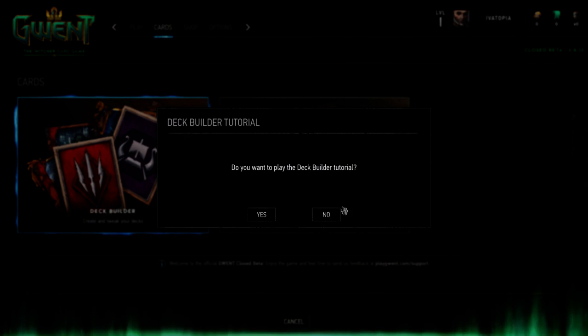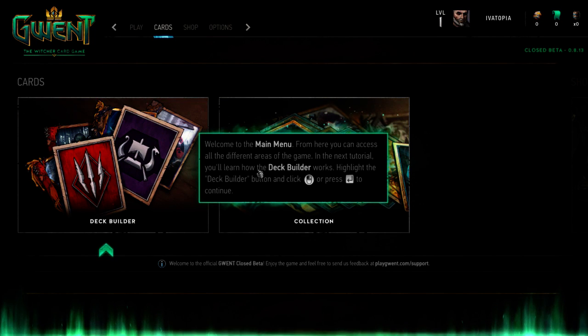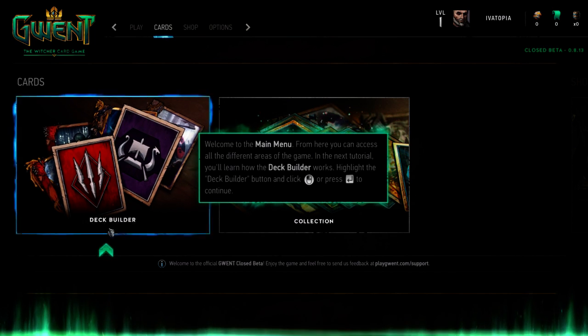Do you want to play the deck builder? Yes. Hopefully it's not too long. Welcome to the main menu — from here you can access all the different areas of the game. In the next tutorial you'll learn how to deck build. Highlight the deck builder button and click to continue. Yeah, you gotta press the buttons.